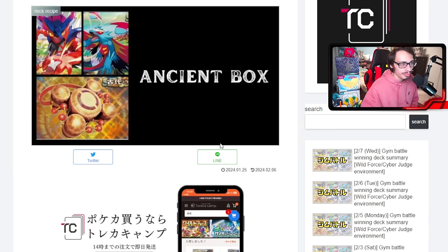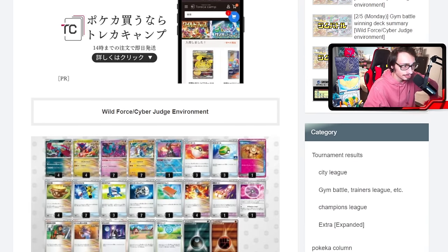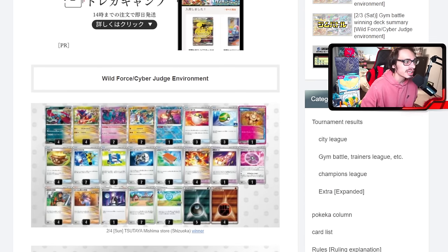Looking at the actual Ancient Box decklists in Japan — this deck is comprised mostly of single-prize Pokémon. Unlike Future Box, which mixes one-prizers and two-prizers, Ancient Box really just plays the one-prize attackers. The first list that actually won a tournament is playing just single-prize attackers: Roaring Moon, Koraidon, Flutter Mane, and Slither Wing. Slither Wing synergizes nicely with Koraidon since both use Fighting energy.